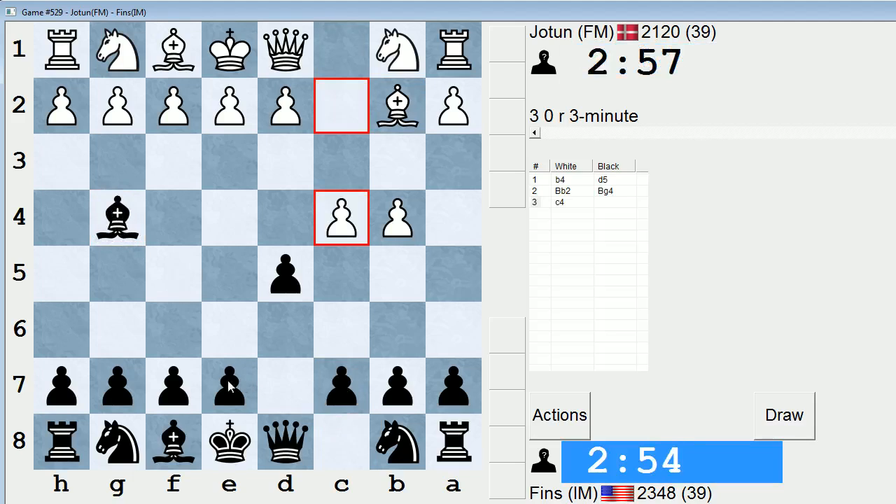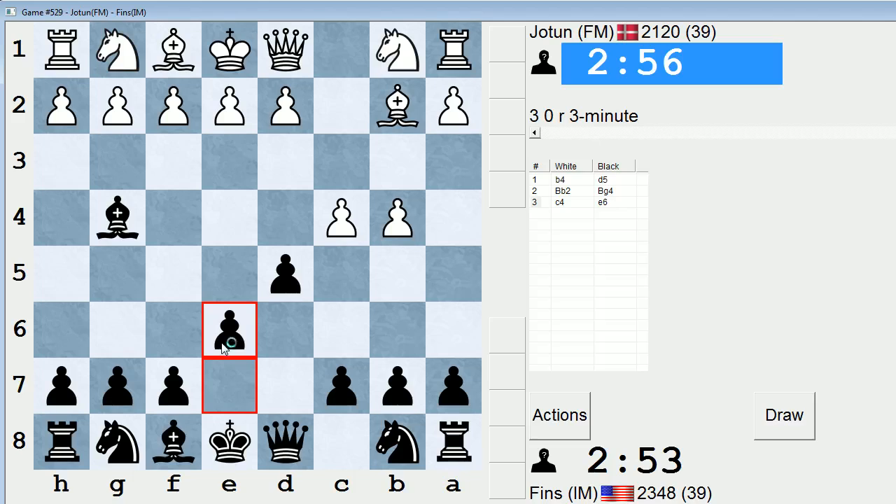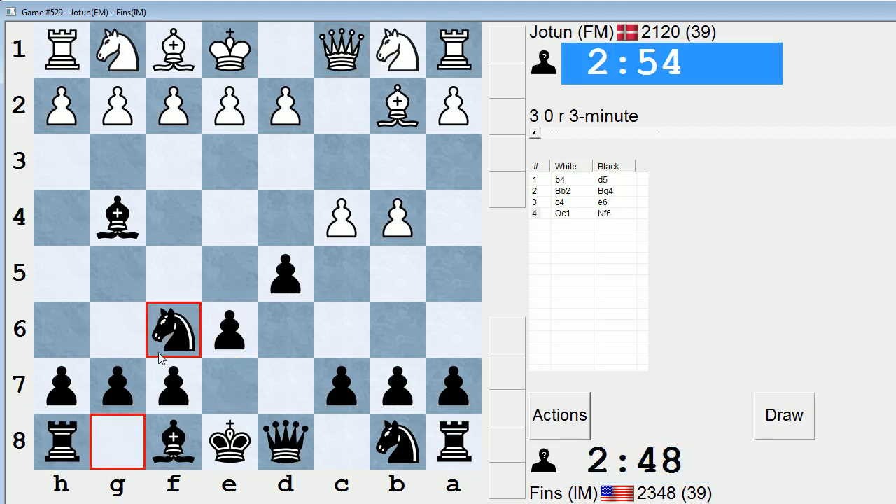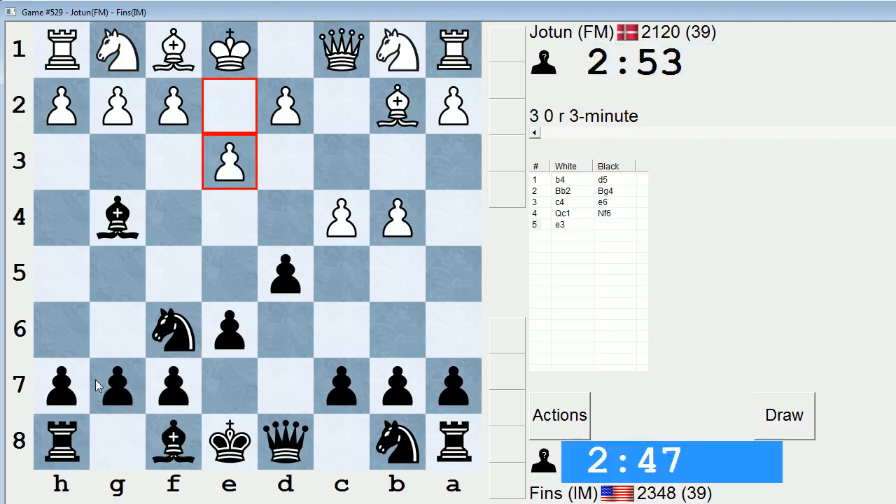Now c4. I think I'll just play e6 against that, reinforce the center. He's planning some trickery, I can tell. Okay, let's just develop.